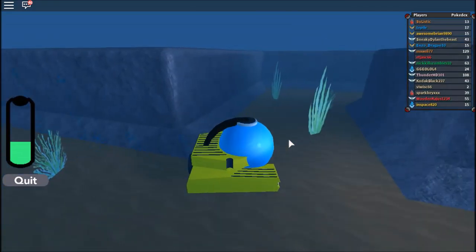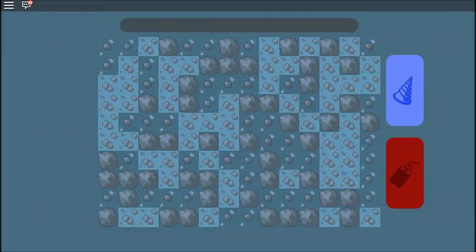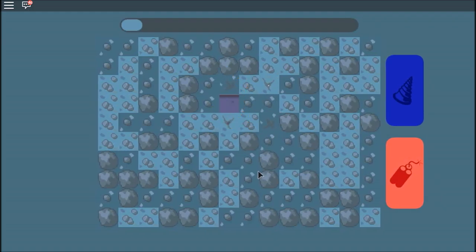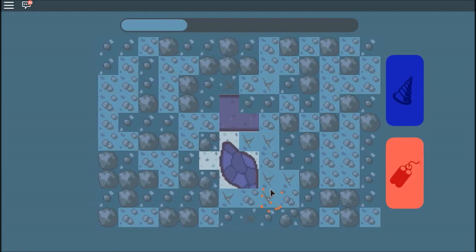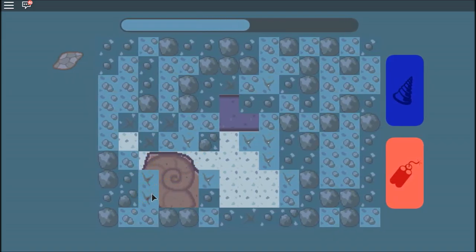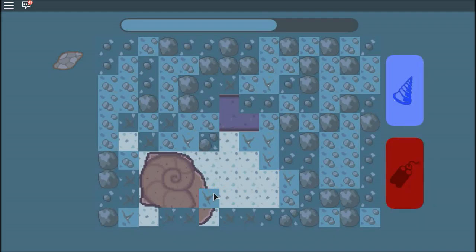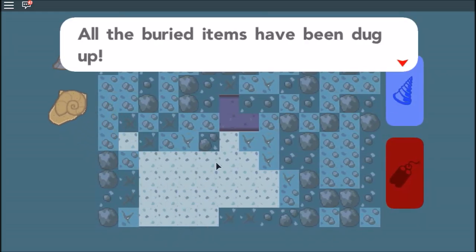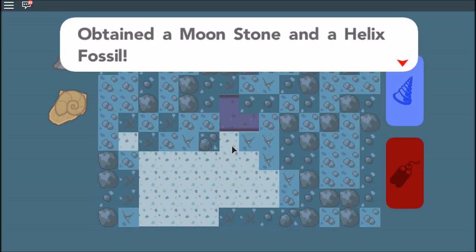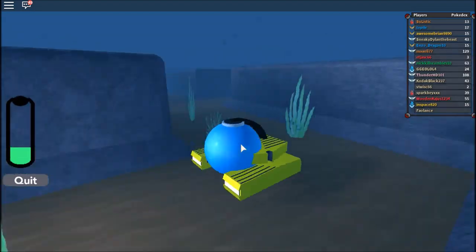Any more shiny spots? There we go. Let's actually try the bomb. Perfect — we got a moonstone! We need that to evolve Nidorino into Nido King. Looks like it's a fossil. No way — I never knew we could get fossils here. We got moonstone and helix fossil. I'm guessing that's Omanyte.